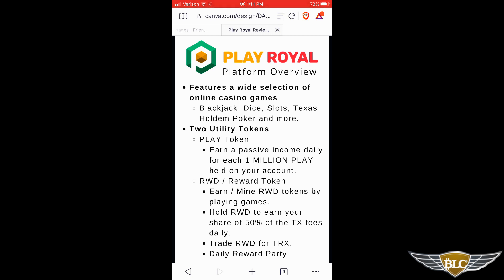There are also a few ways you can profit from your reward tokens. First, you can hold them on the platform and earn your share of 50% of the PlayRoyal casino transaction fees from gaming and the cryptocurrency exchange. The more RWD you hold, the larger your share will be. You can also trade your RWD tokens for Tron/TRX anytime you want.